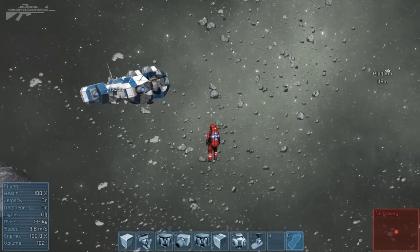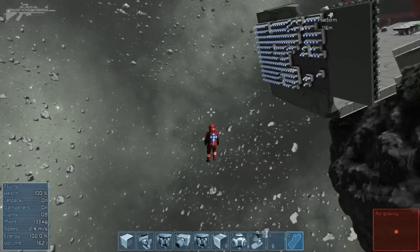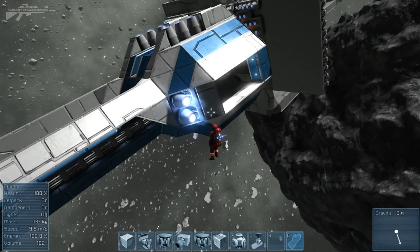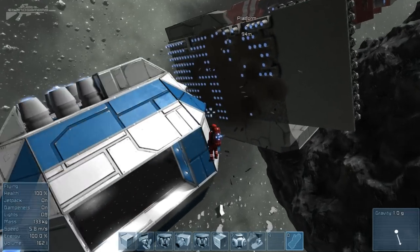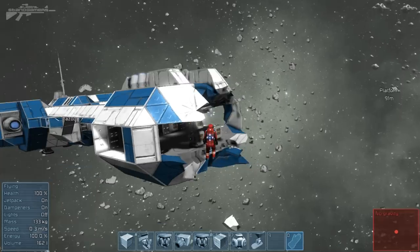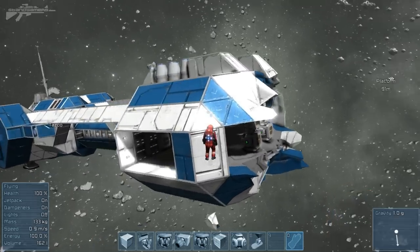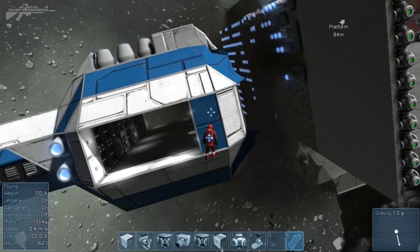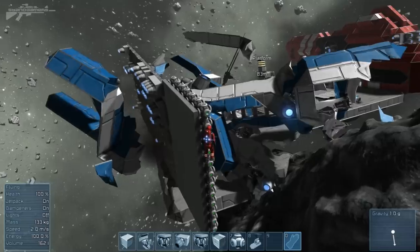I started thinking we're really onto a winner here. We need to figure out a way of mounting it onto a ship, because he just couldn't get through it. A large ship traveling at those speeds should do damage. Obviously we're losing thrusters over time, but at least it stops that initial ram. He just couldn't get through, and it purely amazed me.